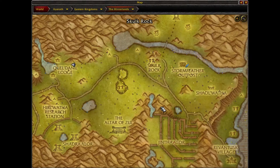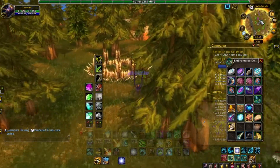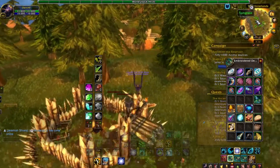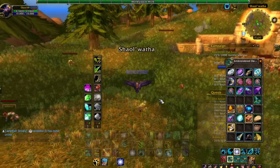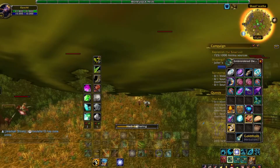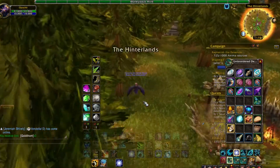First off, we'll take a look at GatherMate 2. GatherMate 2, as you can see on my screen, will allow you to pick up nodes on your minimap. It will show you pre-existing nodes and just show you where they're supposed to be if there are any up.